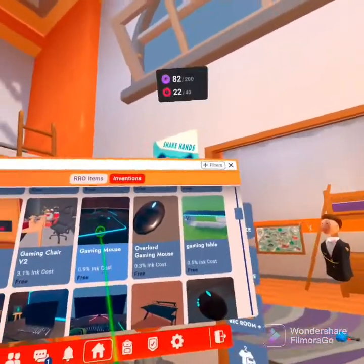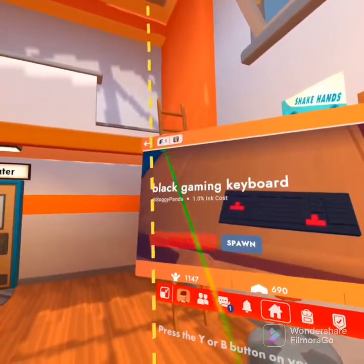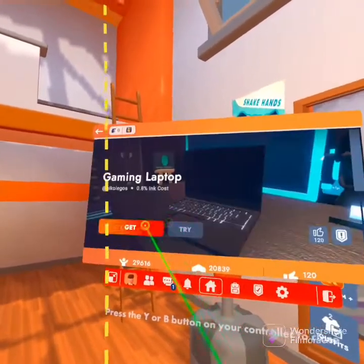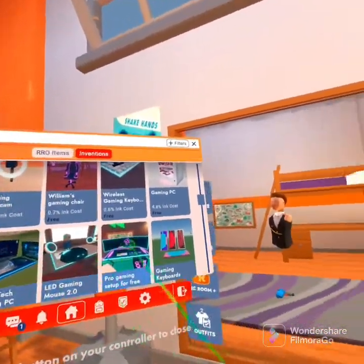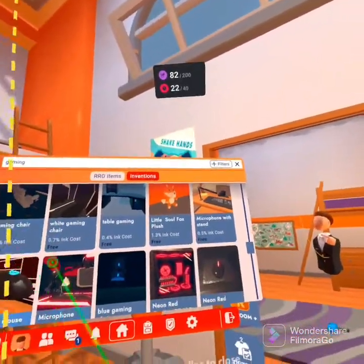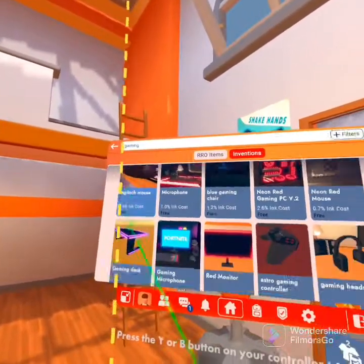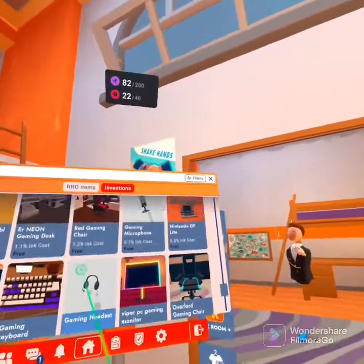We're getting a different mouse — that's the old mouse I used to have. We're going to get this keyboard. We're going to get this monitor. We're going to get this laptop. Maybe we'll get a microphone — we need a microphone. Yes, we need a microphone. A mouse — we need a mouse. That's crazy, my mouse isn't crazier than that.